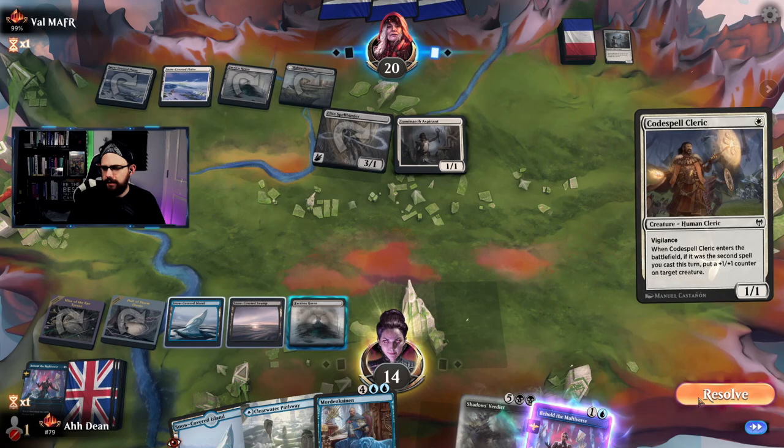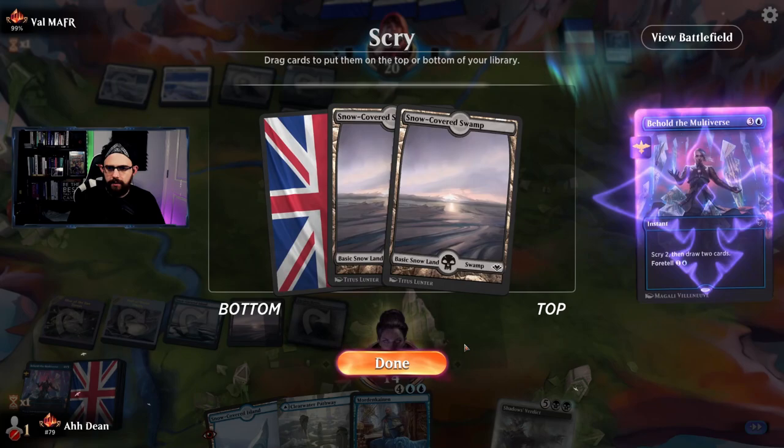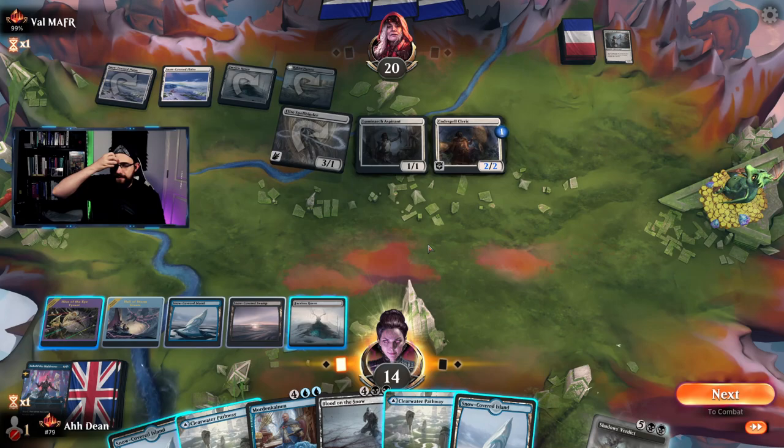Interesting — they didn't get the value from the aspirant. Cleric couldn't have paid before that. This is looking really good for our Shadow's Verdict. In the draw — wow, look at all these lands. Blood on the Snow is great — absolutely fantastic. The question is do we fire it off now or do we wait? Draw two cards and put one back.